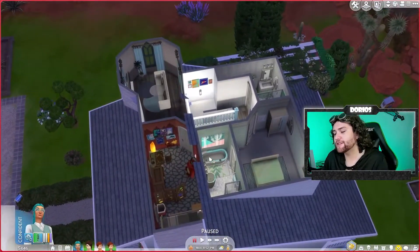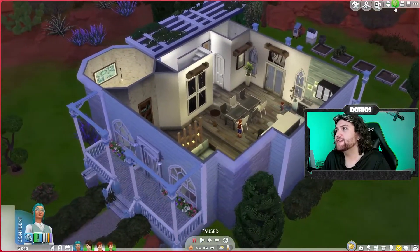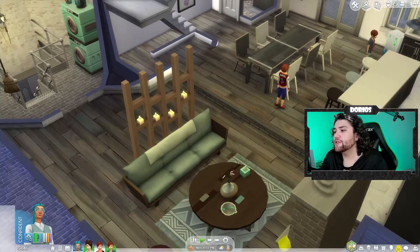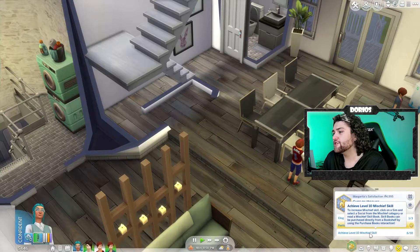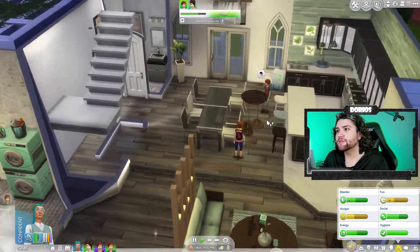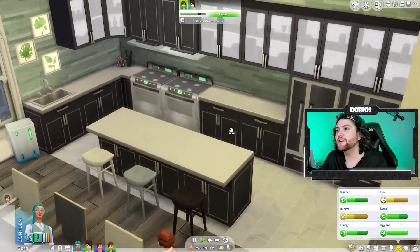We might not have a bookshelf in this house yet, but we'll make one. Everything obviously just got moved out there, and that's the basics of the house. Today I do have a slight plan. We want to try to at least figure out the chief of mischief. We're on rank three out of four. We really just need to do fog drains on three different households and achieve level 10 of the mischief skill. Right now our sims are just very, very hungry. So Margarita, get on cooking.